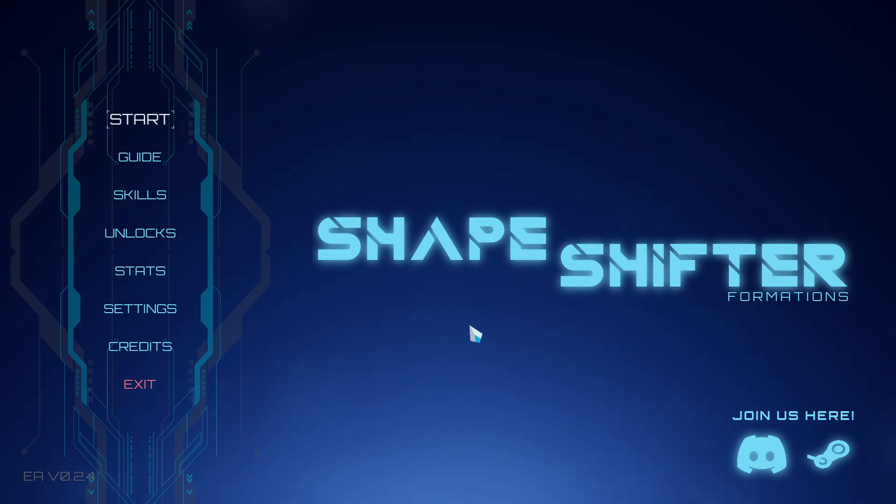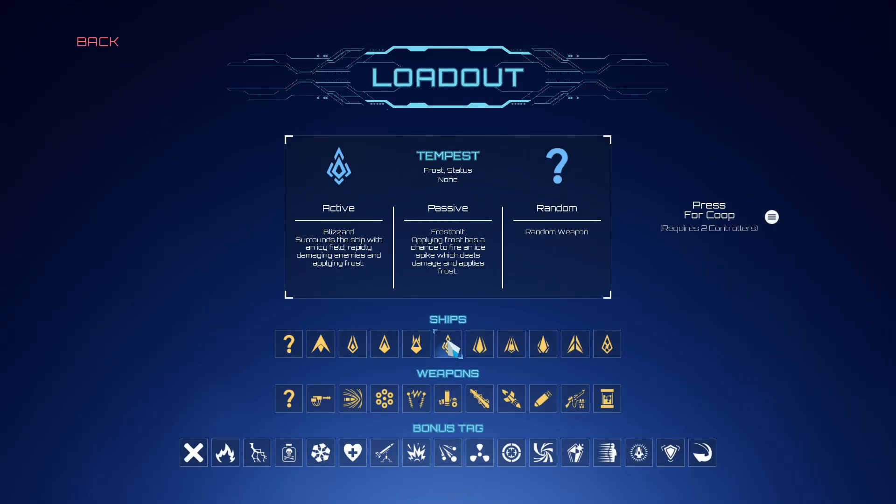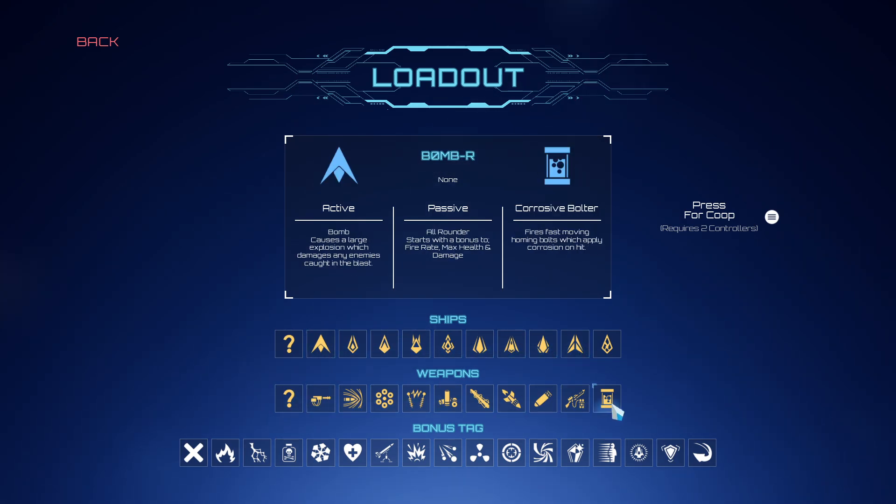Yo, what is up everybody, Axcess here and welcome back to another Shapeshifter Formations video. Today, as you can tell, we have unlocked all the ships and all the guns, and today I think we're going to play a frost build — yeah, the Tempest.